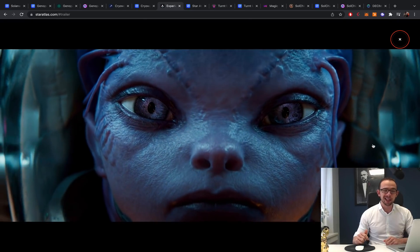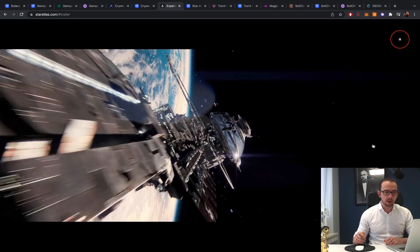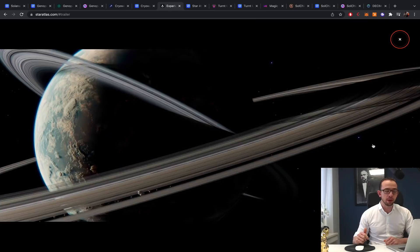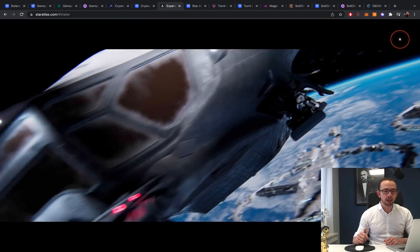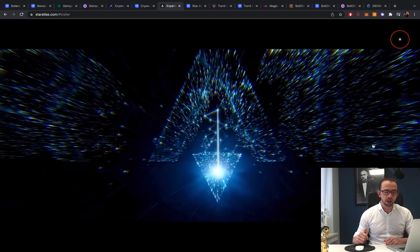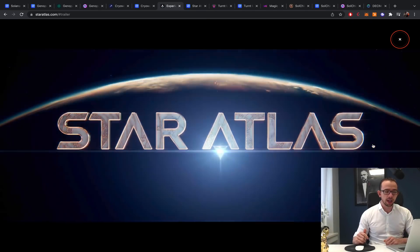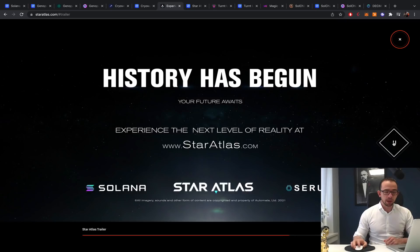This looks exactly like a movie — a trailer for a crypto game where the game isn't even fully out yet, but it looks like a real cinema-style production. I was extremely impressed when I first saw this. It's a Sidus-style level of quality, and Star Atlas has a huge opportunity on Solana. They could even be competitors with Sidus on Ethereum, or potentially do a partnership — who knows. The style is extremely impressive.